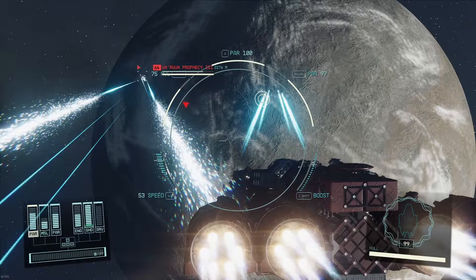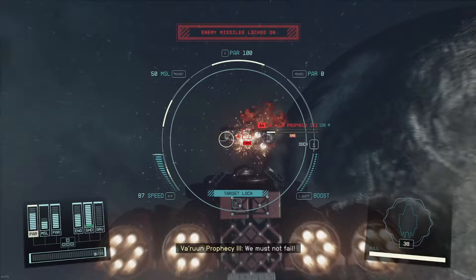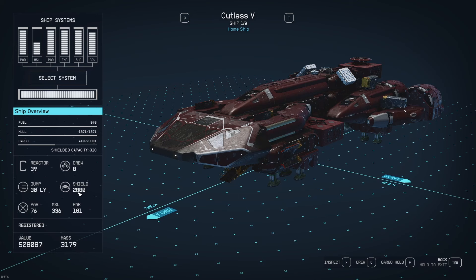I guess we're going to have to kill this guy first — just minding my own business. So that was a Prophecy 3 and our shields went down to about 27. That's pretty good. Back to 2880, and you can see our cargo is up to 8801 — so those are all the bonuses kicking in across all the crew.